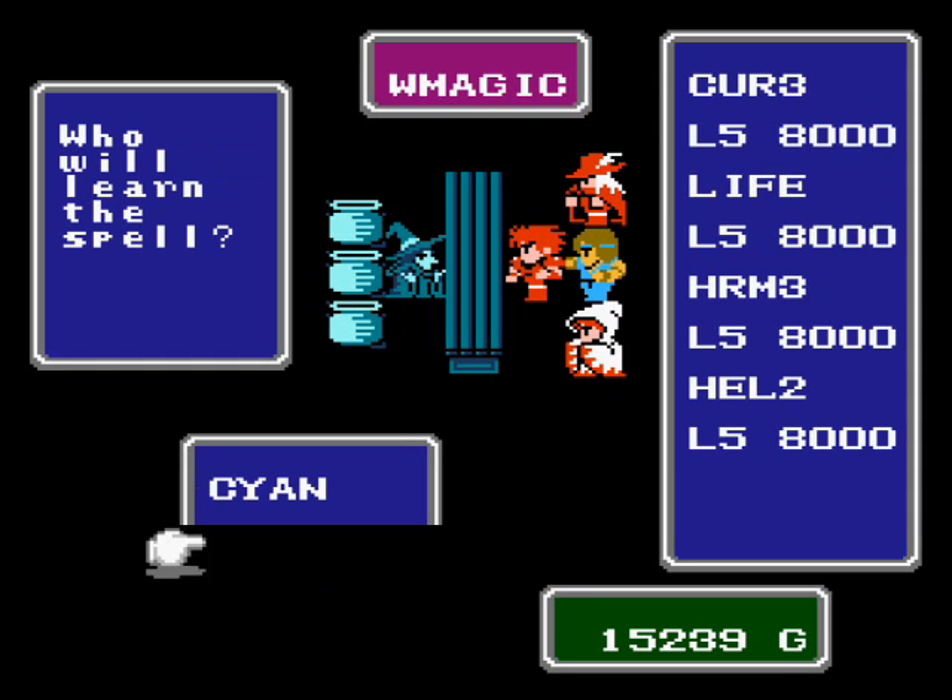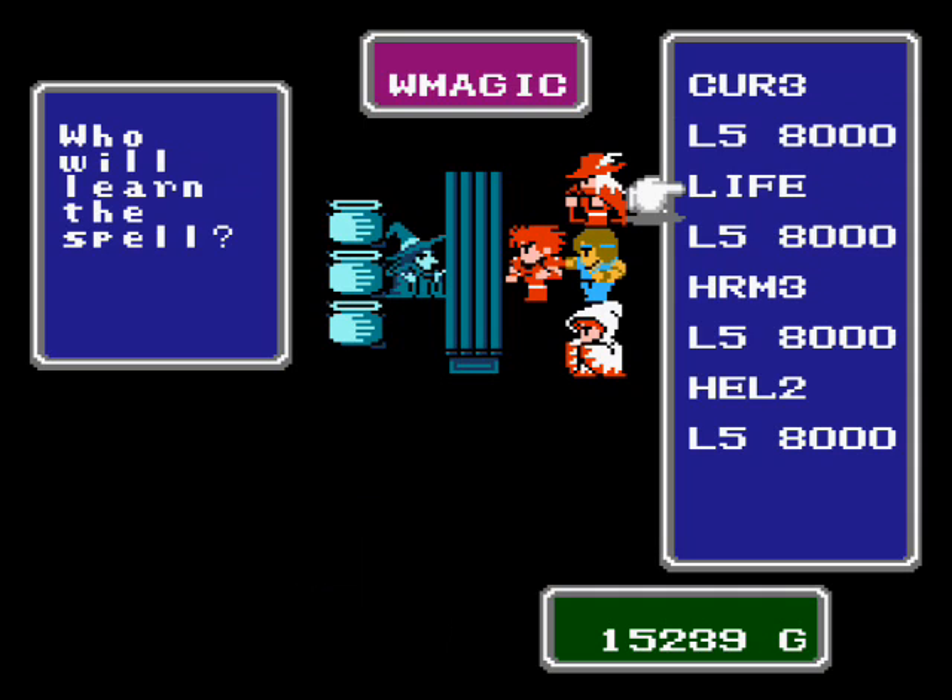Eventually the red mage will also want Cure 3 and Life, but he doesn't have the spell charges. And anyway, you can't learn Life until much later in the game. So that's it for that area.